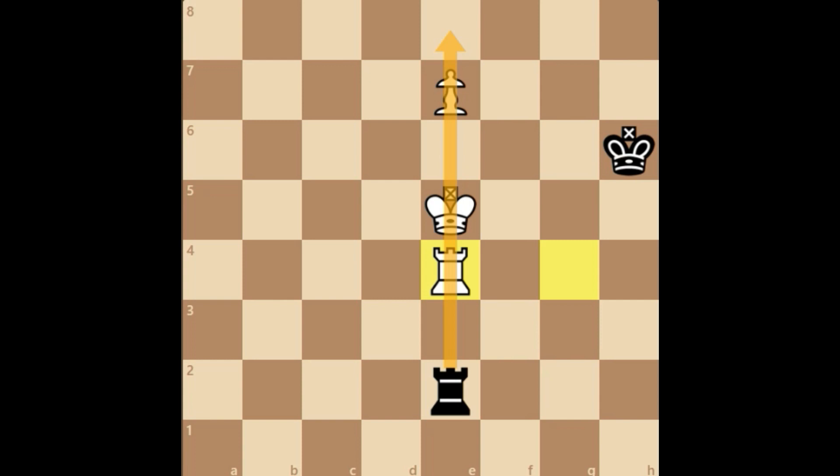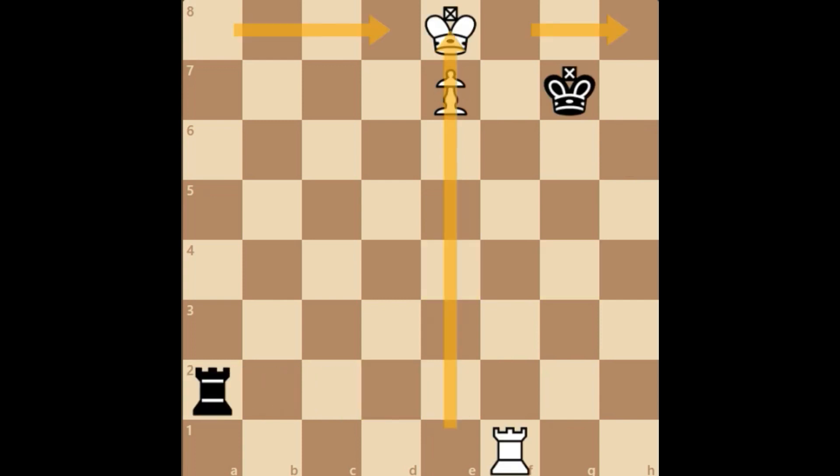Going back to the original position, in this video we are going to look at the rule of distant effectiveness. If you divide the board where the pawn is, there will be a shorter side — in this case the right side with only three squares — and a longer side with four squares. The defensive king should be on the shorter side and the defensive rook should be on the longer side, and then you can draw this position.